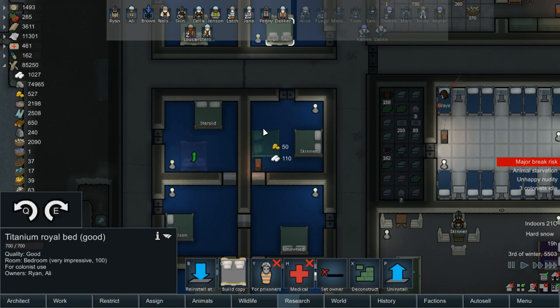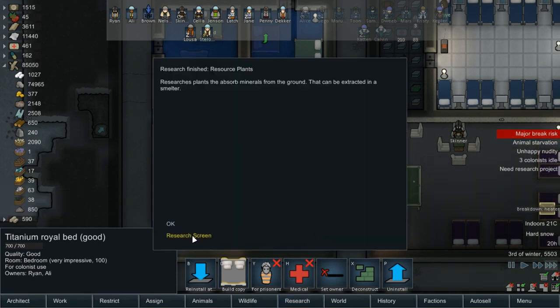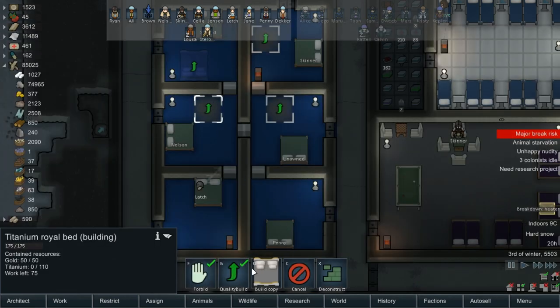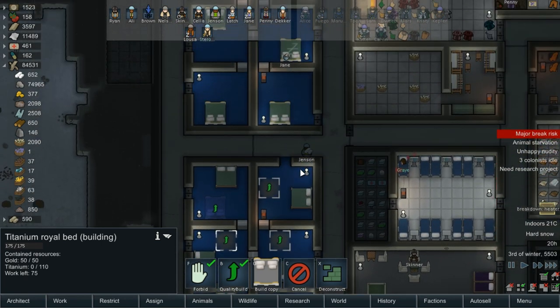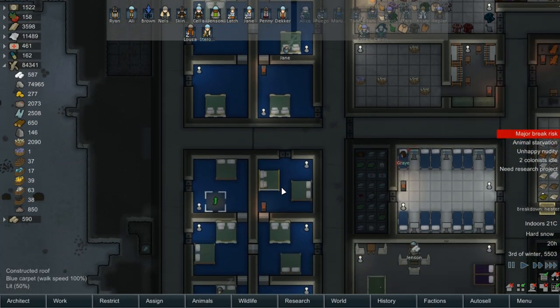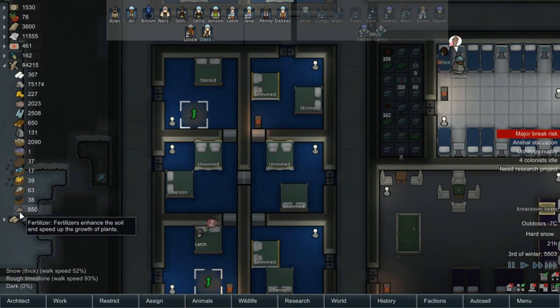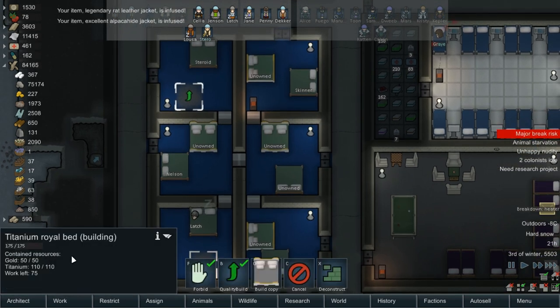So we need new beds. Breakdown heater. We don't need research — kind of sick of doing it. There and there. Then we'll remove those old beds and start working on upgrading these to make sure they're as good as they can be. What is that? Fertilizer. Oh, they changed the texture so it doesn't look like literal shit anymore. And then that just takes work — that's all that needs to be done now.